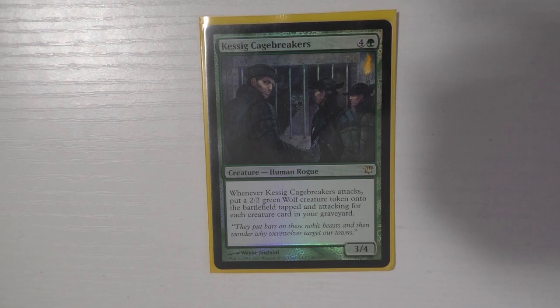Kessig Cagebreakers is one of the main win conditions and it is amazing. You equip Swiftfoot Boots and use Rogue's Passage to make it unblockable, swing, and create a wolf for each creature in your graveyard. With 32 creatures in the deck, a maximum of 31 in the graveyard means 62 damage from wolves — and those wolves stay and retrigger on attacks. Even if someone kills the Cagebreakers, you already got the wolves. I've killed way too many people with this card.